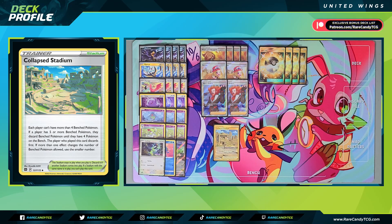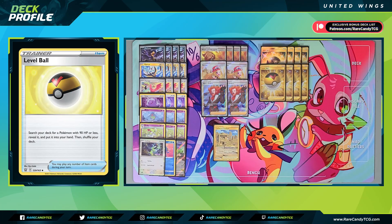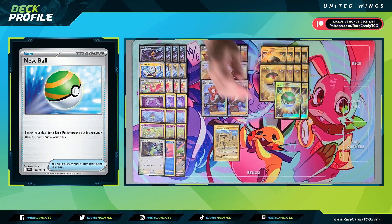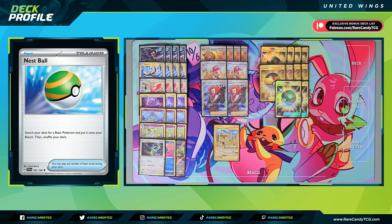Looking at our Pokémon search options, we have a lot here. We have four copies of Ultra Ball, probably our best one since we discard two cards to play it, giving us another out to discarding our United Wings Pokémon. We also have four copies of Level Ball to find any Pokémon with 90 HP or less, and most of the key cards in this deck are Level Ball searchable. We also have two copies of Nest Ball — not our best search card since we prefer putting Pokémon directly into hand, but there are enough basics we want slapped onto the bench right away, like Ditto and Ralts, to justify a few copies.